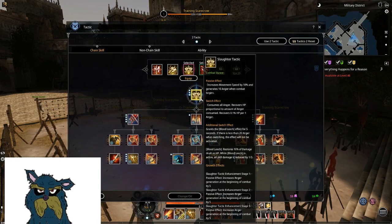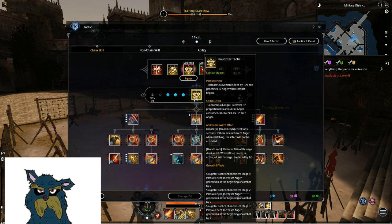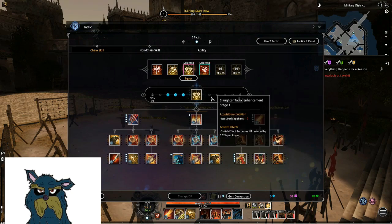Slaughter Tactic — I think this is pretty good for PvP. It gives you rage anger when you enter battle mode, up to 30, which is what you need for Force Talmud. Straight away you can go into combat and then the Force Talmud — pretty nice, I think it's good. Also when you switch out of it you get 0.1% HP per anger, so if you're full 100 anger and switch out you heal 10%, up to around 16-18%.